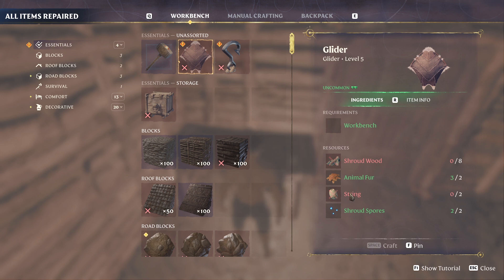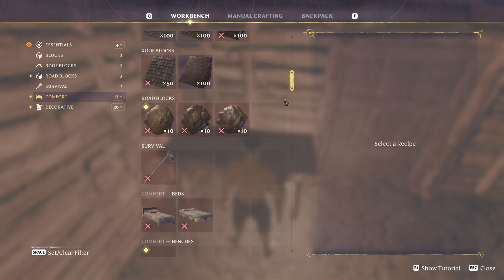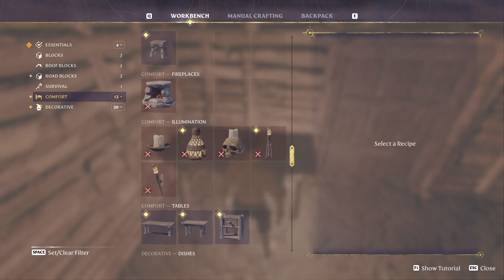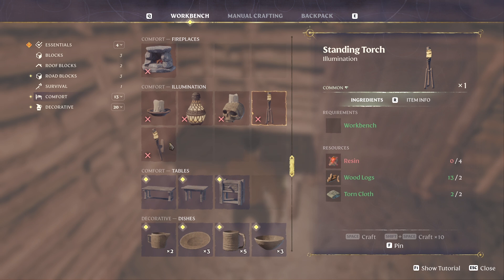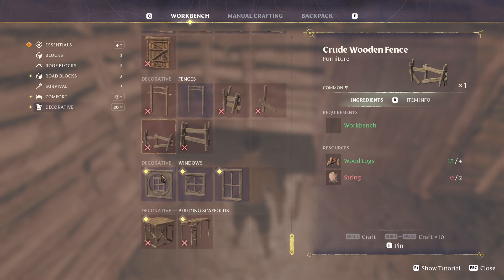I need strings two times and eight shrouded roots - I have no idea how to get shrouded roots. Do I just need to cut down a tree in the shroud? Then I can make my glider. I need metal scraps, string, and shroud spores. I can make that one if I make the strings - so that should not be a problem. I have a bed, I've got a fireplace. I need more fireflies for that, but I have resin so I can make a standing torch. This is so cool - look at everything you can make!